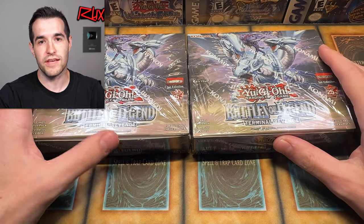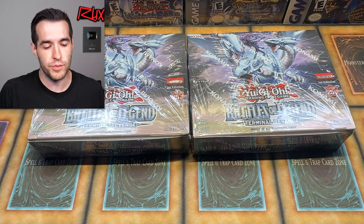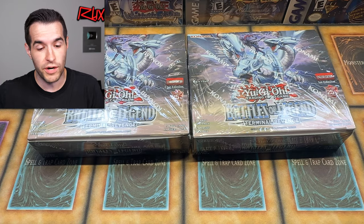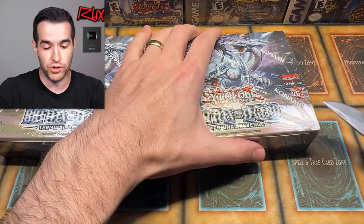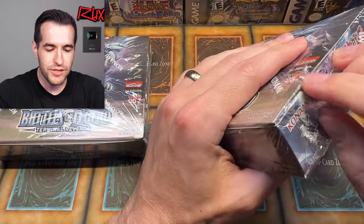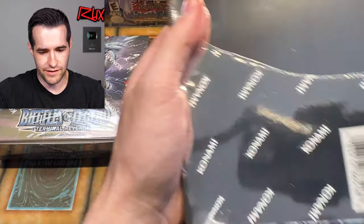There is a bunch of reprints in here because this is one of those sets where there's QCRs and a bunch of secret rares and stuff like that, so there should be some pretty cool cards. I don't know a ton about this set because I didn't watch any videos or anything like I normally do. So don't get on me too much, like the Pokemon people do when I open and pull a trainer. It's an early opening — give me some slack.